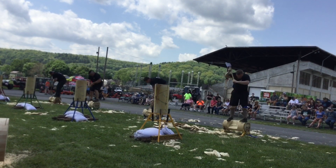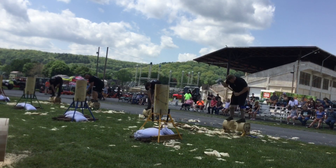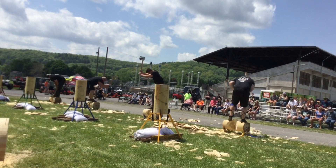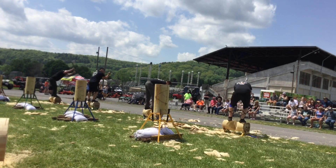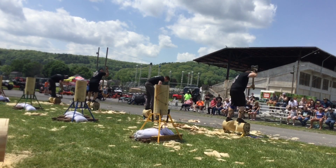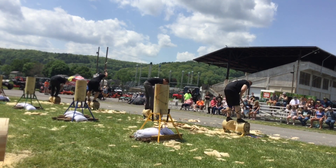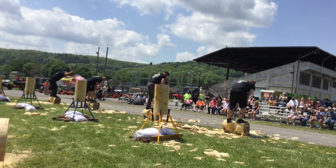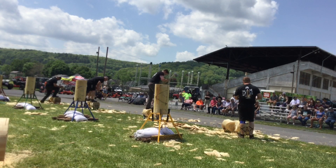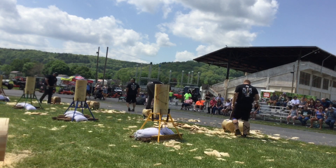Now, these contestants will chop halfway through this block with their best side towards this grandstand. They will turn and finish the block. Josh has turned already. David's turn. Zach. Everybody's around. Now, you'll watch — they'll follow a specific pattern. They'll hit the bottom, the top, go to the other side, hit the top, the bottom — follow that pattern right on through. That is the most efficient way. Josh Wilson is done. Zach Braus is done. David Moses is done.